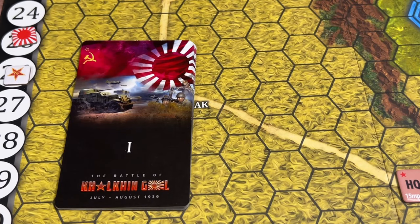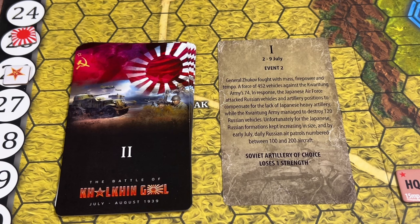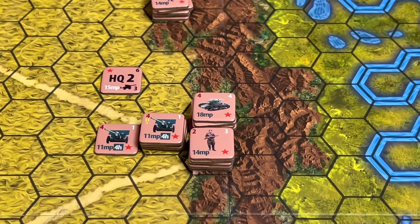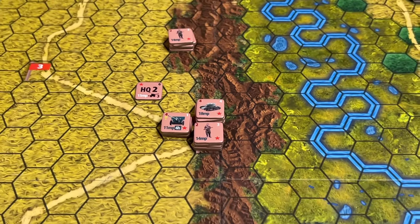We start by flipping the calendar card for round one. The event states that the Soviets have to lose one strength of artillery of their choice, so they remove a strength marker from the Soviet artillery unit near the hills. That takes care of the calendar event for round one.